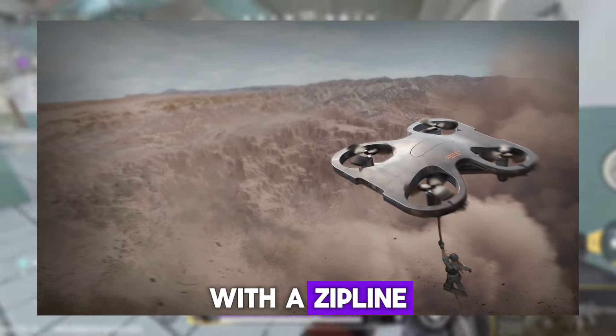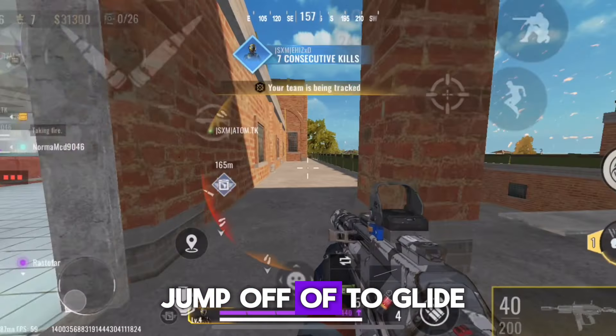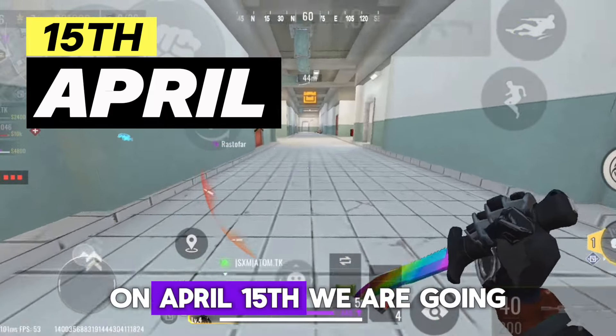The Fulton Balloon can be requested to summon a drone with a zipline. Go up this zipline to reach the drone's height, which you can then jump off of to glide and parachute somewhere else for faster rotations. Note that the drone can be destroyed.